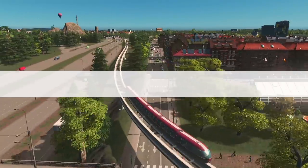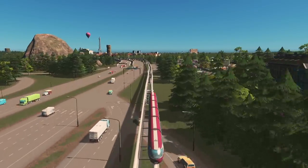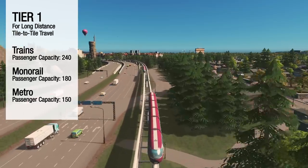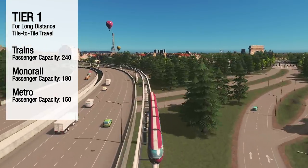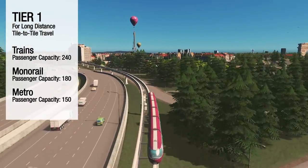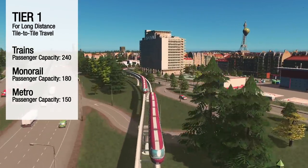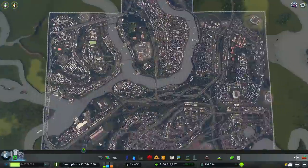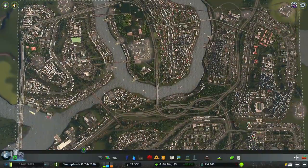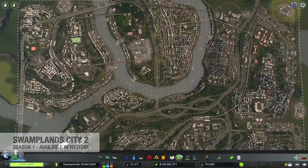Step 3: Transportation. We will divide the different modes of transportation into tiers. Tier 1 has the most passenger capacity, averaging about 150 passengers, and is the best and fastest means to get around the city from one game tile to multiple tiles across your city. These vehicles include trains, monorails, and above and underground metro. I'm going to bring up the completed vanilla city from Season 1, because there is no better example than something already completed and proven. Let's check out this train line.